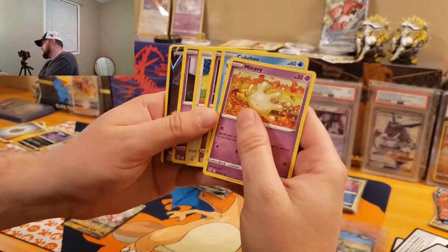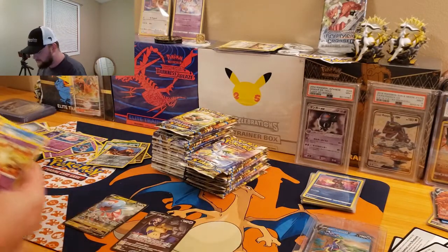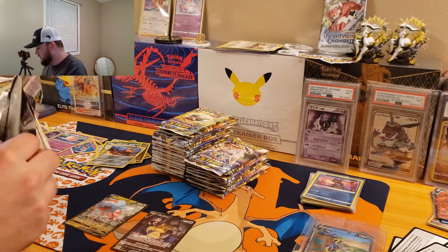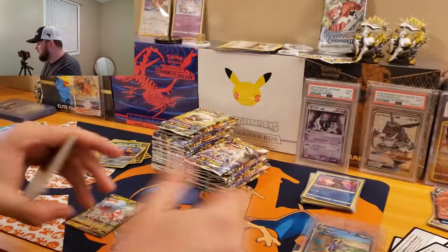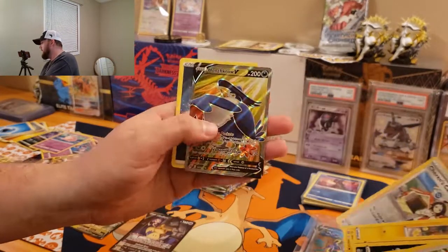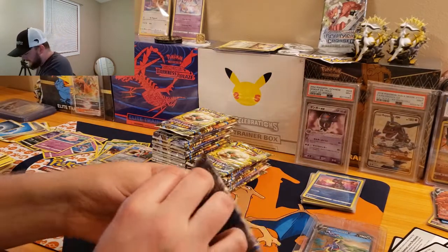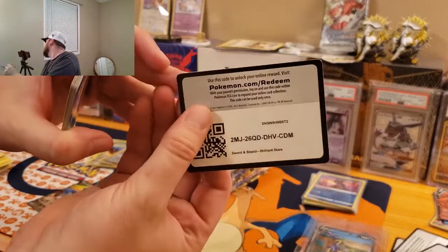Got something here — Mimikyu V from the Trainer Gallery, which is kind of like a Secret Rare too. I'll take it. I've pulled that guy before — that centering on that one is prime, though. Code card, we got Starly, Sharon's Carrier, and a Honchkrow V Full Art. Not the full art we're looking for, but hopefully it's not the last. Another code, Chimchar — we got Magma Basin and a Druddigon. A little Dragon action.